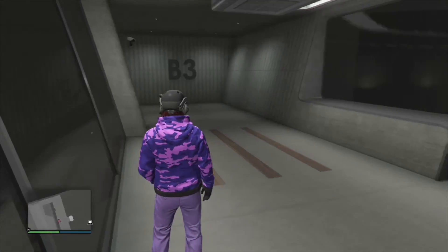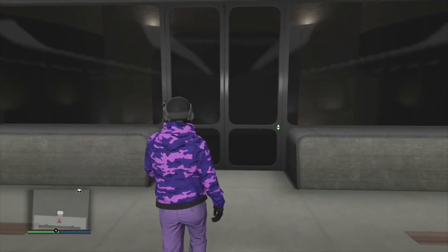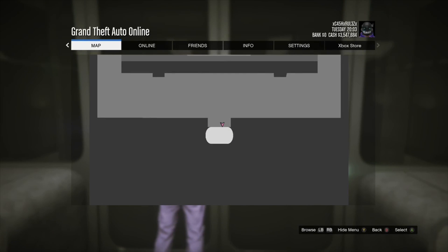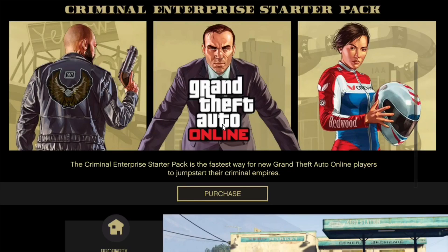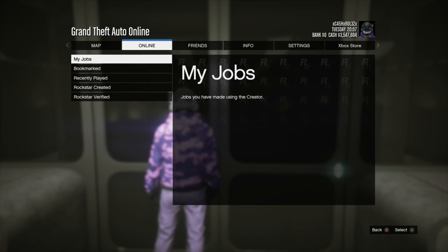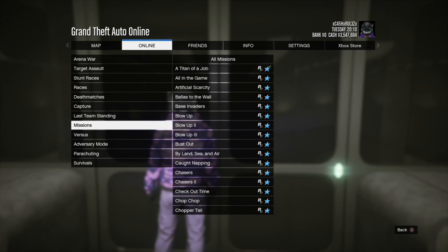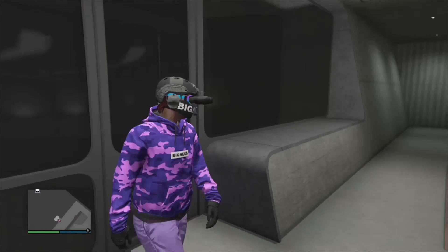At B2, do not press anything yet. Press Start, go to Online, go to Criminal Enterprise, then leave out of Criminal Enterprise and go to My Jobs, go to Missions, and go to Titan of a Job. You don't have to go too fast but you do have to move with some pace — don't rush and mess up.